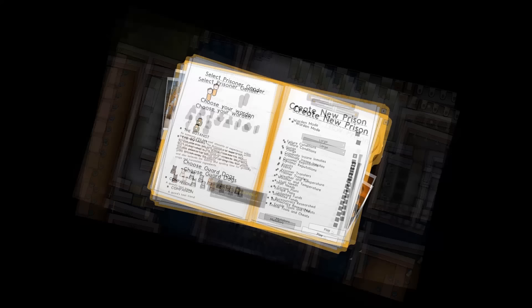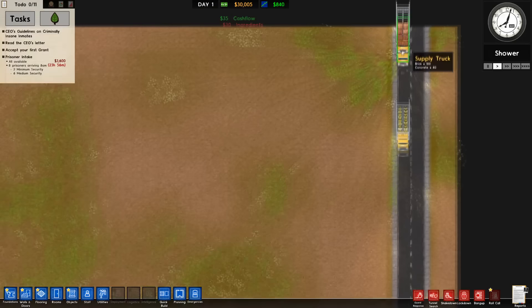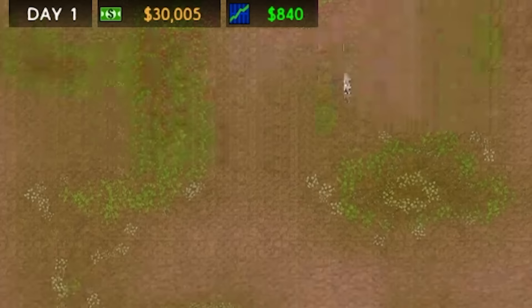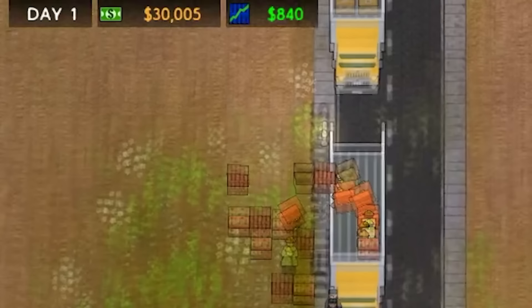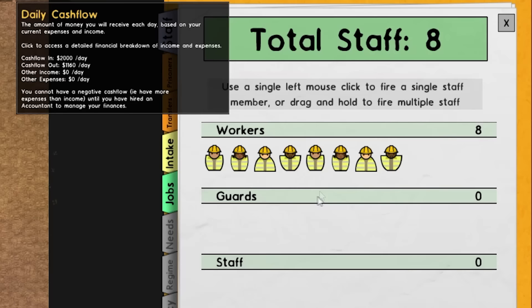We're going to throw ourselves into the game and build this prison. Say hello to our lovely landscape — this is our prison, it's perfect, it's glorious. It's got everything that we could possibly want, and more importantly, we receive $2,000 a day from the government. The government are here to support us in our endeavor, giving us money because they know we'll be a great source of local employment. Naturally, we're going to be firing half our workforce immediately.